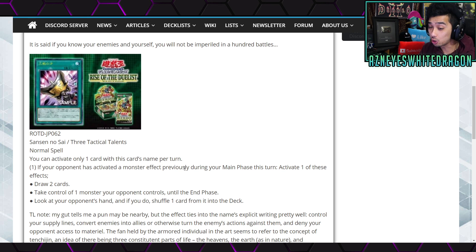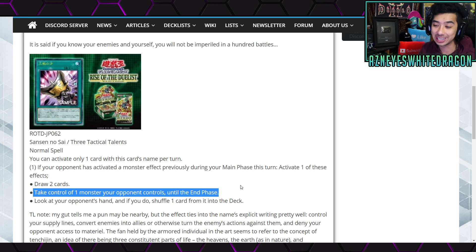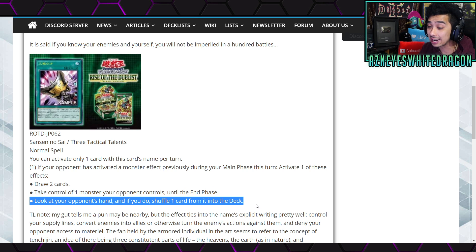Next up, you can choose to draw 2, or you can take control of a monster your opponent controls until the end phase. The other effect is you can look at your opponent's hand and shuffle 1 card from it into the deck. Do you know how OP this is? If your opponent activates any hand traps, you can say hold on, let me see your entire hand, put one back, and then you can go for your play.